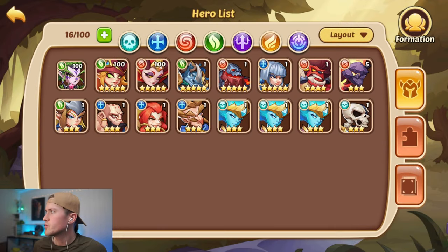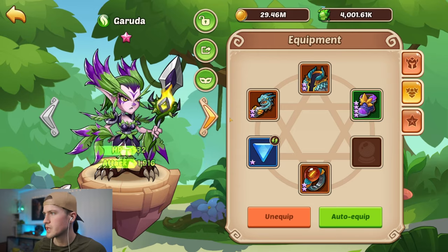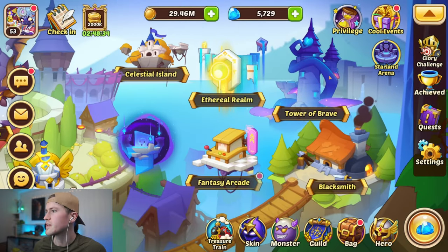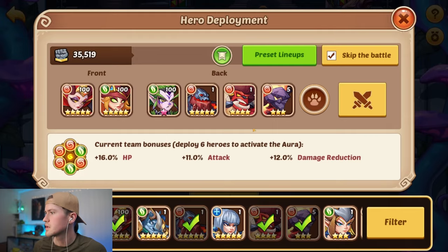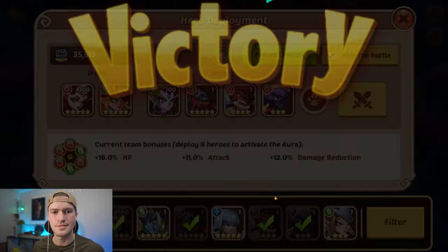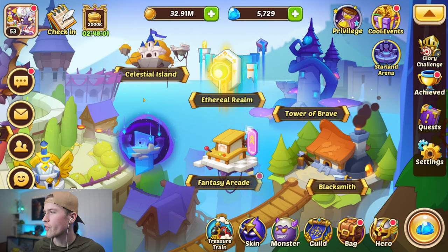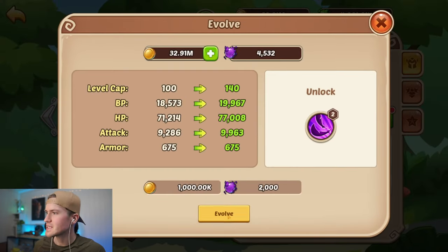Now we want to level up our Garuda — we need promotion stones for that. We are going to give her and our other heroes some gear, then go into the Tower of Brave, which is where we get our promotion stones. We put in our lineup, start skipping battles, and we managed to progress all the way to level 159. We should have more than enough promotion stones.